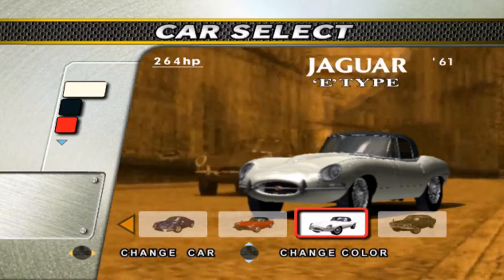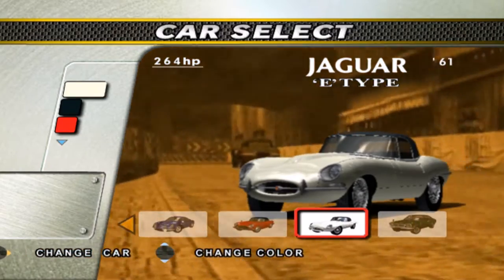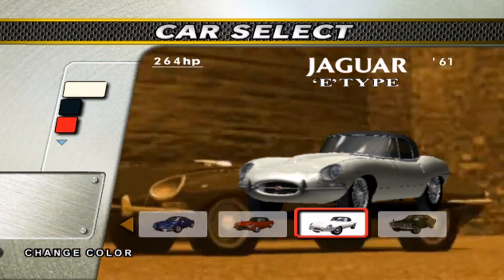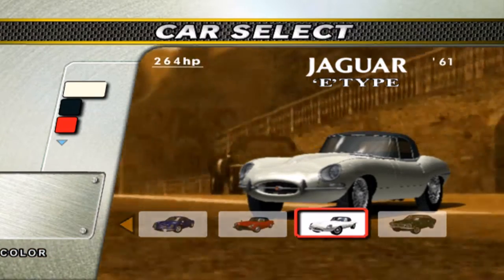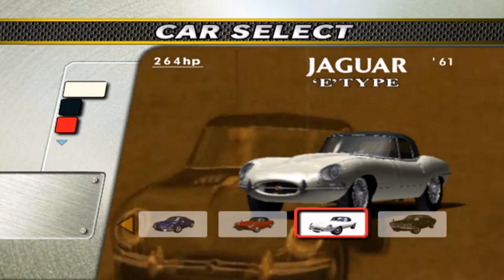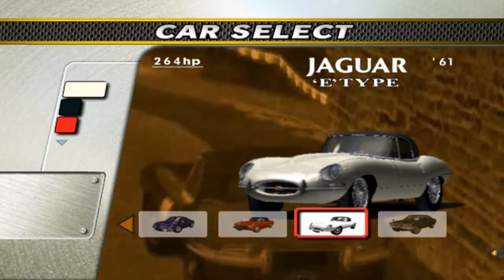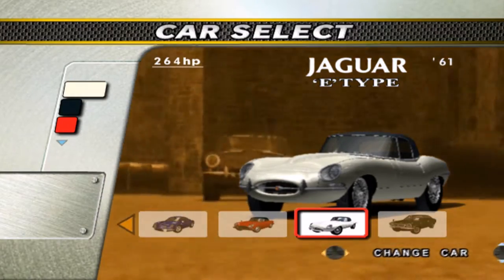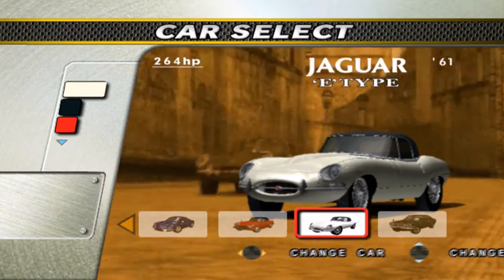Hey, what's going on guys, Shadow here. Today I'm back with Chronicle Mode in the Jaguar E-Type. You all know I hate this car — it's just really weird with physics, it spins out a lot for no reason. It's sort of slow but not slow at the same time. I think we can get this done pretty easily as long as we don't run into a Corvette at the start.